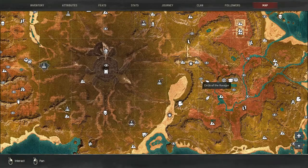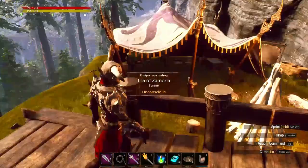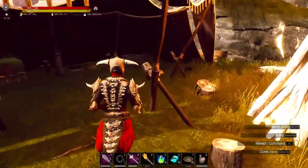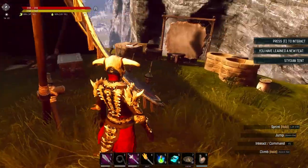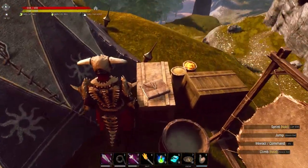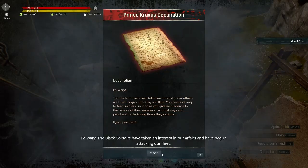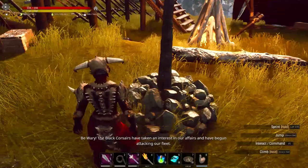We are at a small camp just southeast of the Circle of the Ravager. There's a named Tanner here, and if you come up to this middle post you can learn the Stygian Tent feat. There's also a note from Prince Craxus and then one of these little obelisk things.